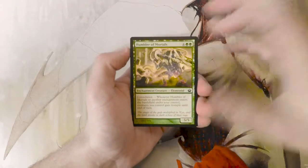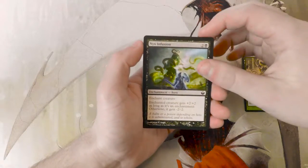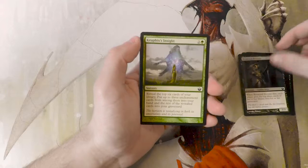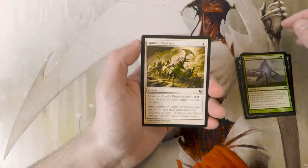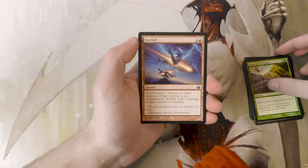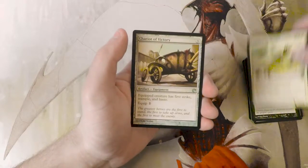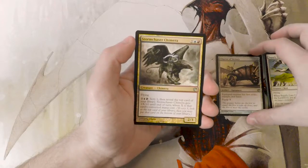So hopefully we'll see some interesting cards. Our first cards are: Humbler of Mortals, Nyx Infusion, Harvest Guard, Elsud's Returned, Reveler, Kruphix's Insight, Ajani's Presence, Desecration Plague, Starfall — that art is actually fantastic — Cast into Darkness, Supply Line Cranes. And our first uncommon is Chariot of Victory, Storm Chaser Chimera.